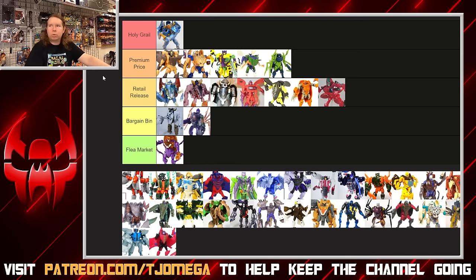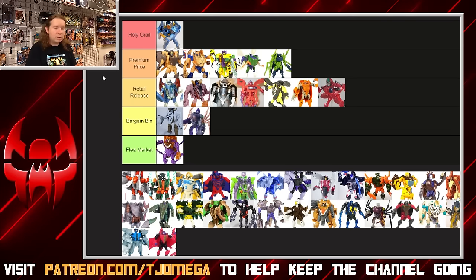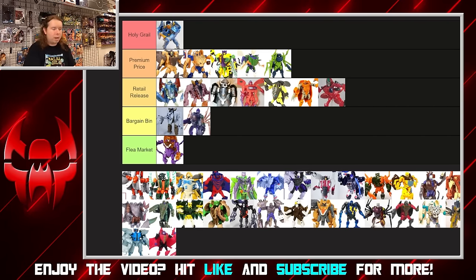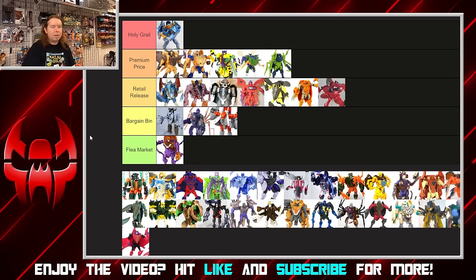Ironhide — we have to judge this completely separately since these were not available individually; they were only part of the combiner multi-packs. I acknowledge he suffers a lot because he is the bulk of Magnaboss. On his own he's a rough toy — he does cast a unique appearance in Beast Wars, but he kind of looks like a Frankensteined monster and doesn't come together very well. The solid red head does nothing for me. Very low on the bargain bin — there's something there, but he's just got a lot of weaknesses.